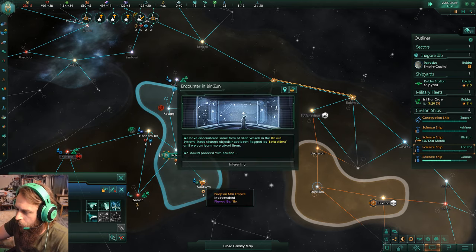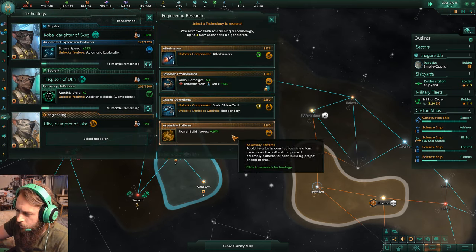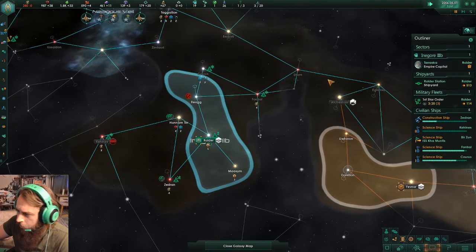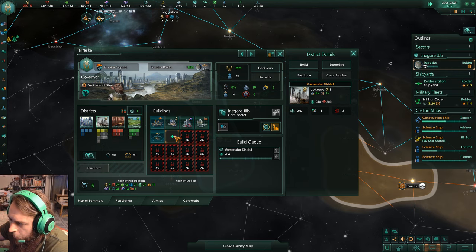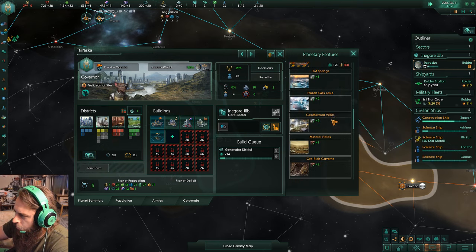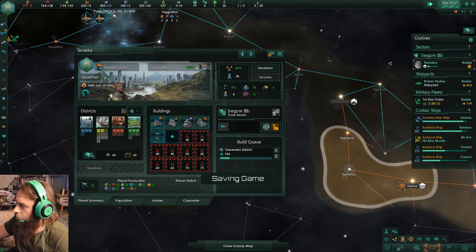Anomaly found. How am I doing on amenities? I need to build more jobs. Do I have anything I need to destroy? I don't have the technology for it yet. I don't have the energy credits.